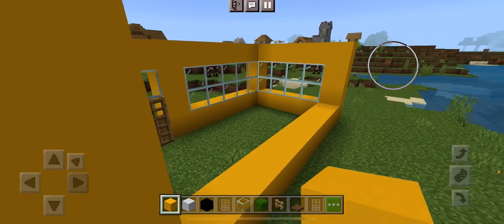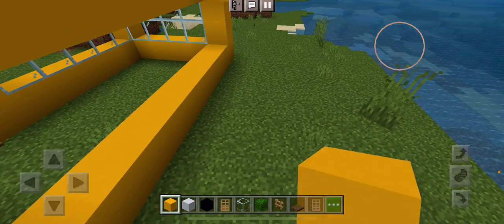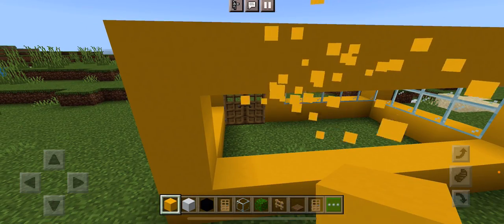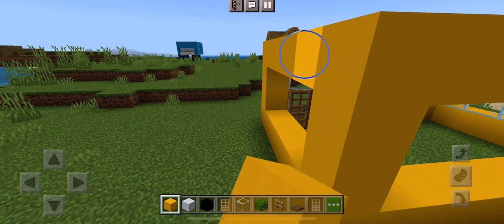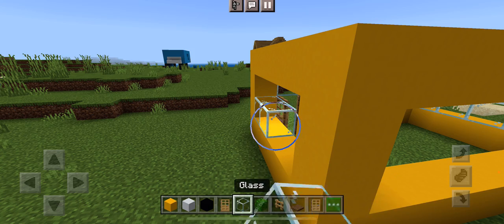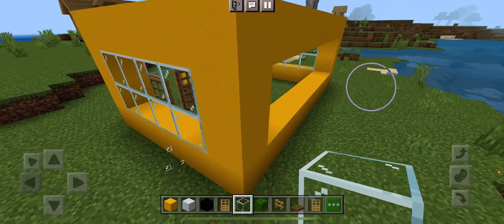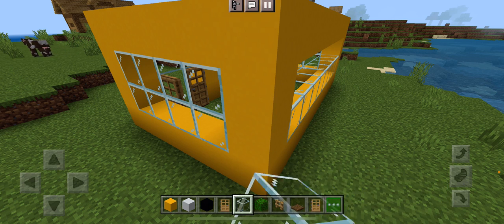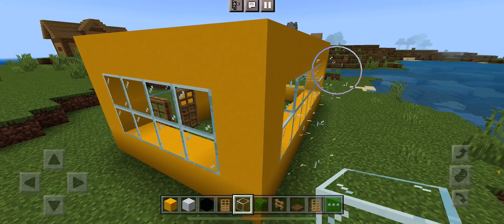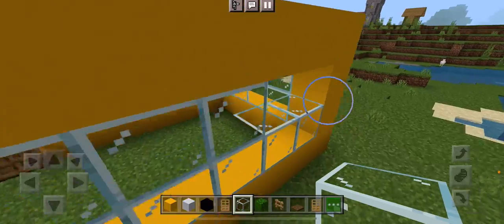Next, you want to line them up and make one pillar, then connect them from the top — from one edge to the other, like that. Then just fill in the sections with glass panes or glass, whichever you prefer.